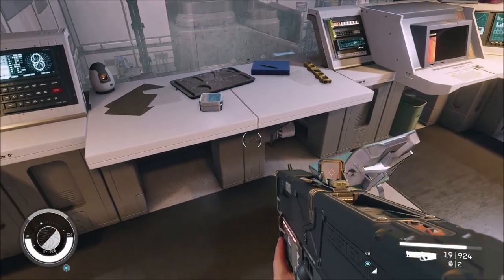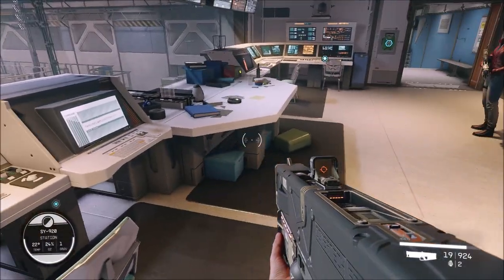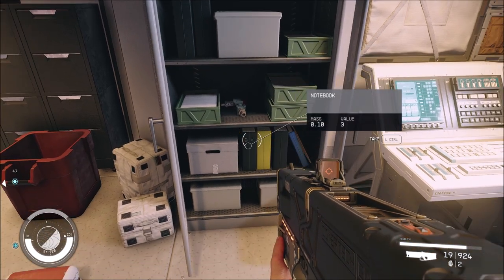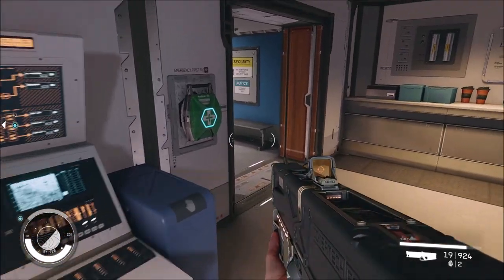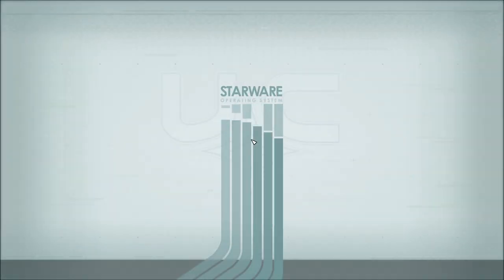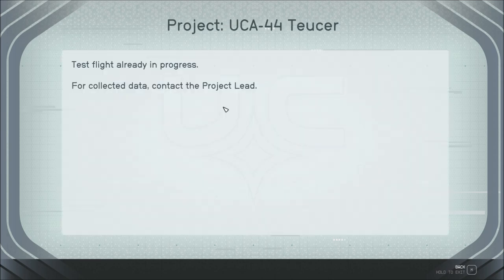Cheddar snack crackers. Flight control computer. Authorized flights. Project UCA442, and UG04 Archangel. Select project to add. Test flight already in process for 2, sir.